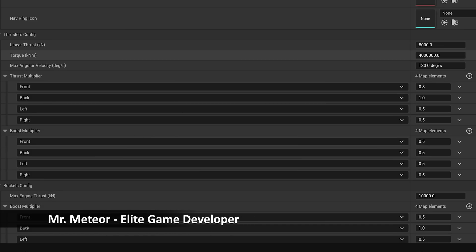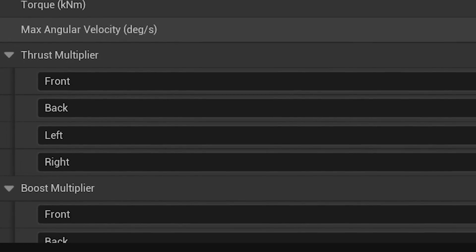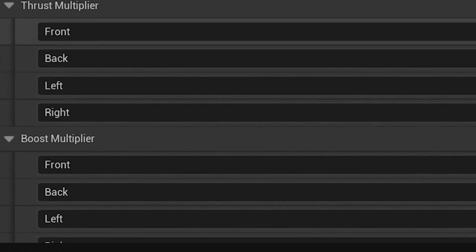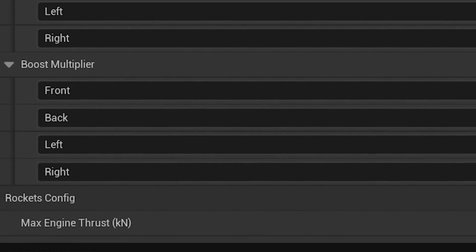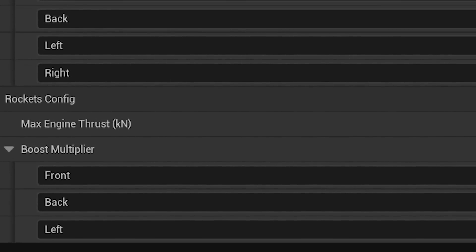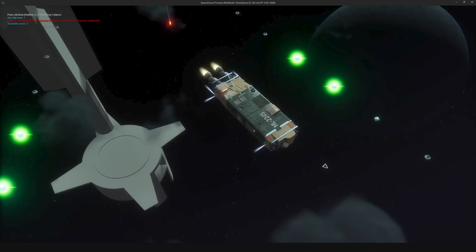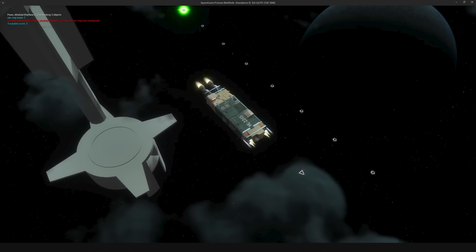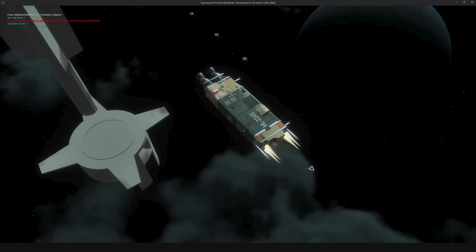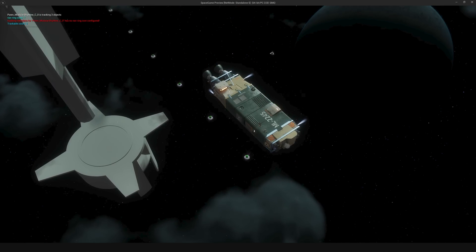Mr. Meteor, a programmer who's been working with us for quite a while now specifically on this system, has been hard at work adding in all the features we want and creating a system that's very easy to configure — you just add in the thrust amounts for each vector and it auto-calculates all the physics. This version is literally version 4.0 of our movement plugin, and now I can custom-tweak every ship in the game, which will be very important when we get into the mass and inertia stuff.